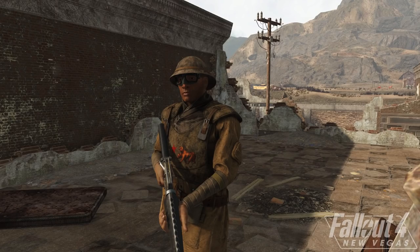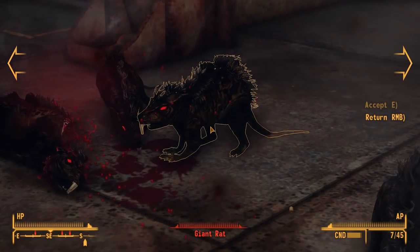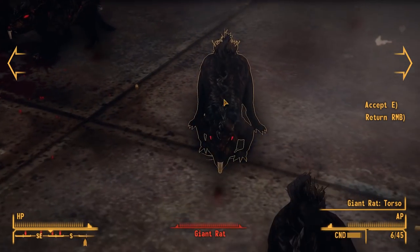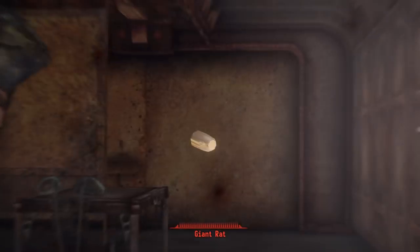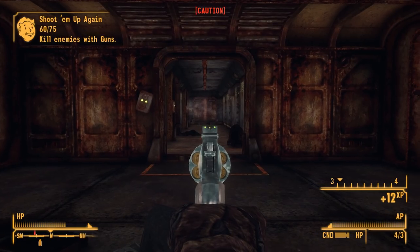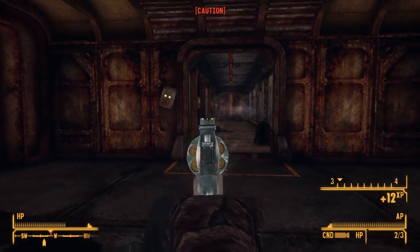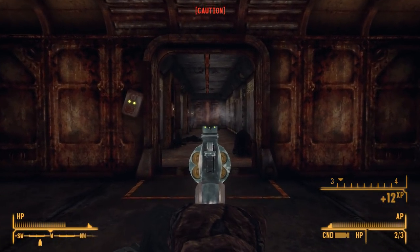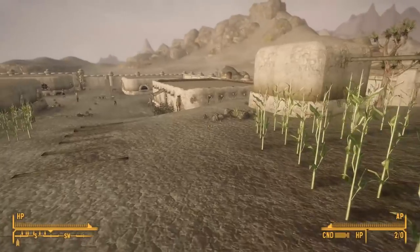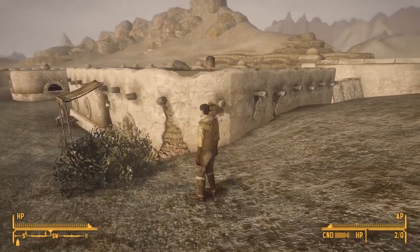One mod I have yet to cover on the channel thus far is Fallout 1: The Story, which definitely doesn't have that same ring to it like some of these other mods do, but is still a pretty interesting one. What this one is attempting to do is recreate Fallout 1 in Fallout New Vegas' engine. And in fact, it's not only attempting to do it — they have completed and released some aspects of this, such that you could actually play it for yourself. It includes quests, NPCs, dialogue, and even some voice acting.